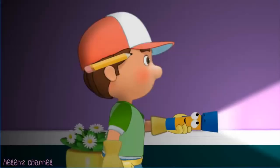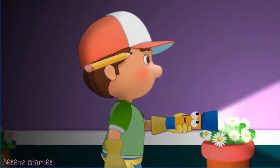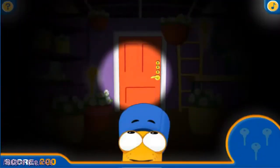We made it! Do you see what I see? We're almost to the daisy room. Looks like we'll need to find three keys to open this door. Move the mouse to move Flickr's light and then click the keys to collect each one. When you have all three keys, the door will open.